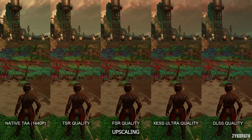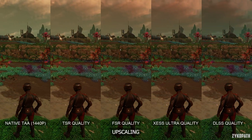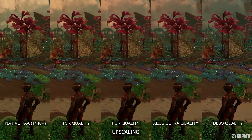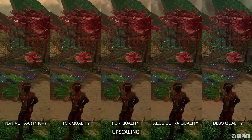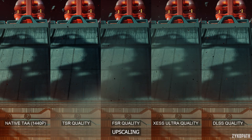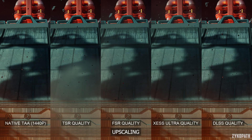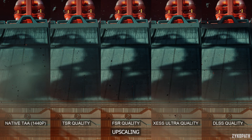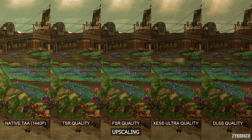Last but not least, DLSS quality looks the best here — it has the crispiest image quality and is the most stable out of all the solutions. As for ghosting on particle effects, XESS and DLSS seem to have some trouble handling them, but they are still close to the other upscalers, and the ghosting isn't bad enough to become a real issue. If your GPU supports it, I recommend DLSS quality. If not, either use FSR 4 if your GPU supports it, or use TSR upscaling.